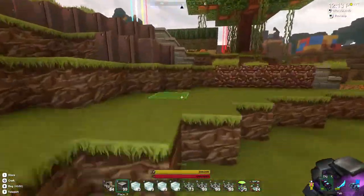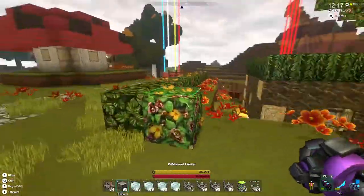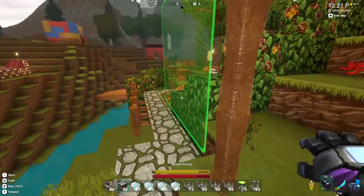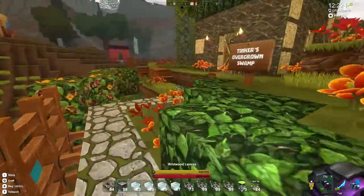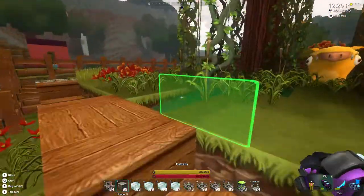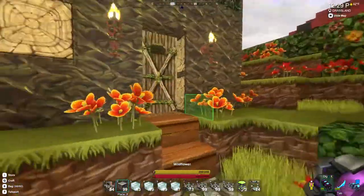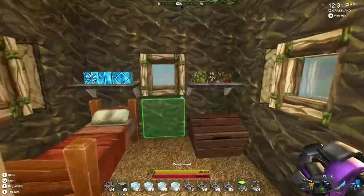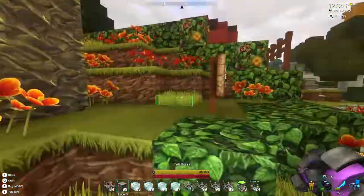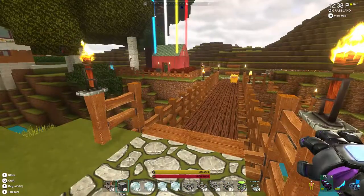Last but not least, as we come around the corner of the island, this is the swamp janky that I did myself, where I added in some bog water. We have a little bit of a swamp going here — I built the tree and made the house out of weep wood to give it that nice swampy feel. I hope you enjoyed the tour, and I will see you in the next video. Tinker out!